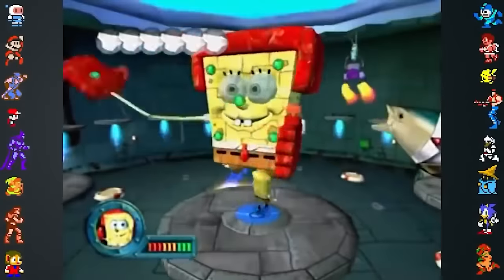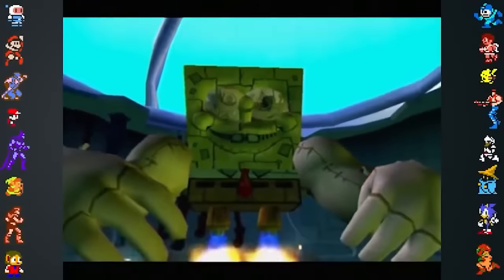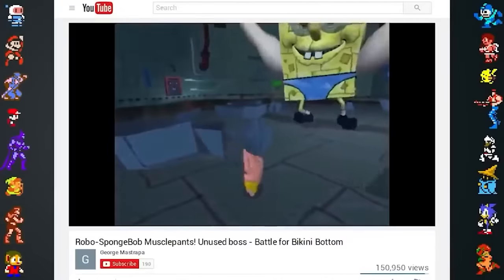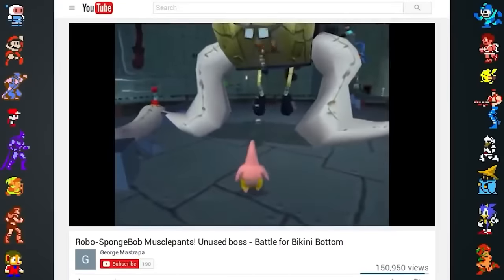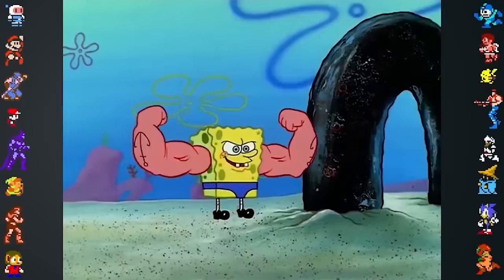The robot SpongeBob boss has an unused phase where it fights Patrick using the anchor arms from one of the cutscenes. It was partially programmed and would have been defeated by Patrick throwing debris at the targets on its arms. It's possible SpongeBob himself was planned to use the anchor arms too.